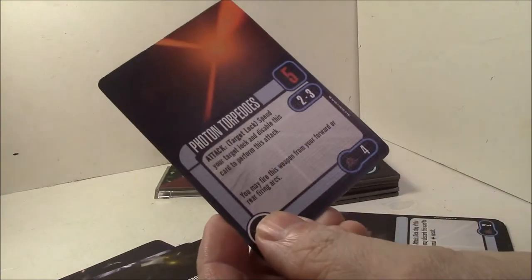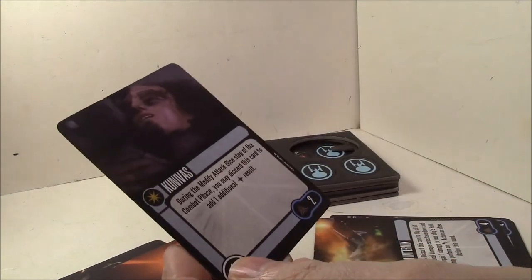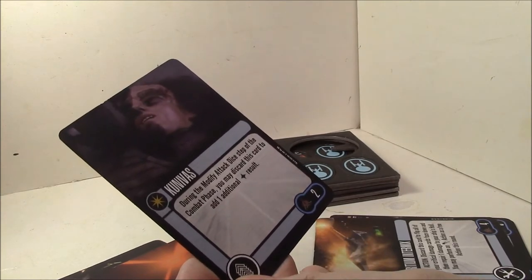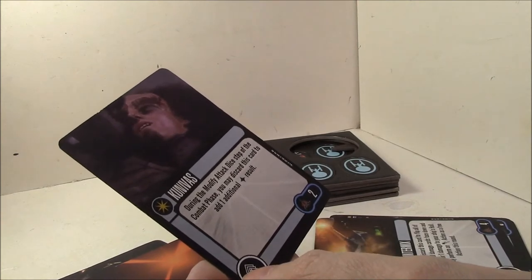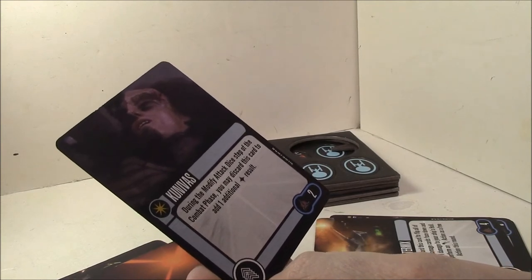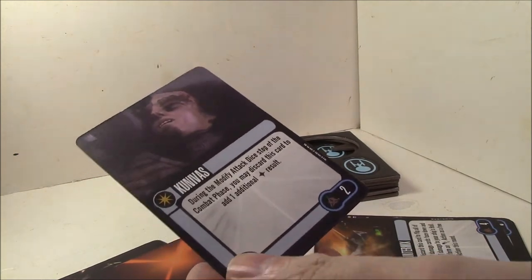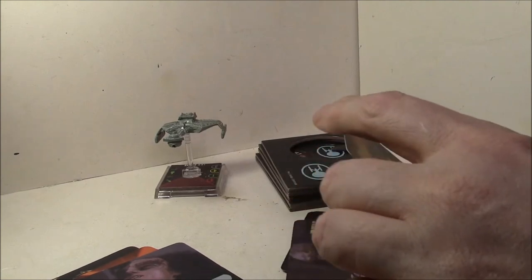That's your standard four-point photon torpedoes. Next is Kunivas: during the modified attack die step of the combat phase, you may discard this card to add one additional hit result. So it's a two-point crew upgrade. Instead of turning one blank die into a hit, it just adds one additional hit automatically. That could be important for landing that final hit on an enemy ship.